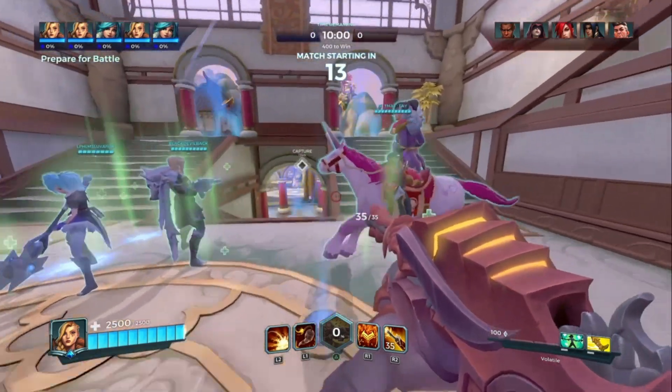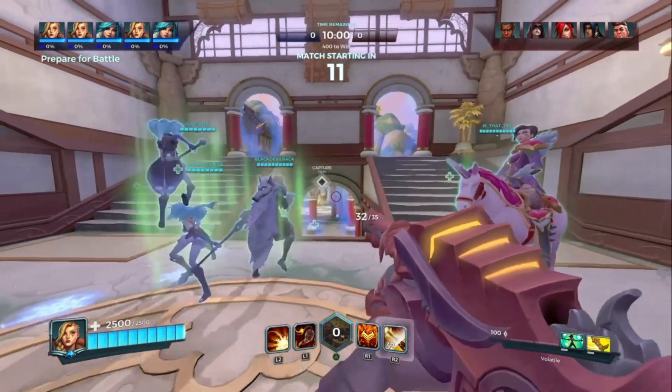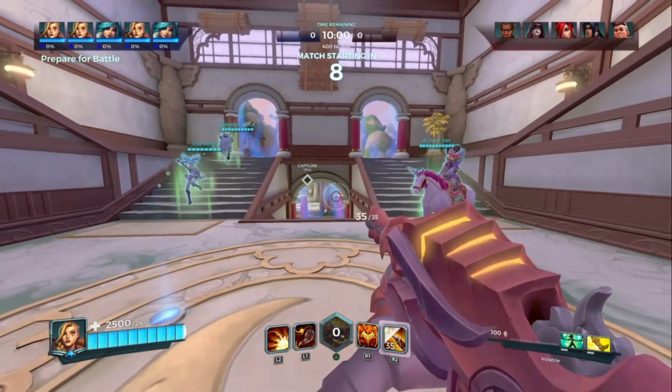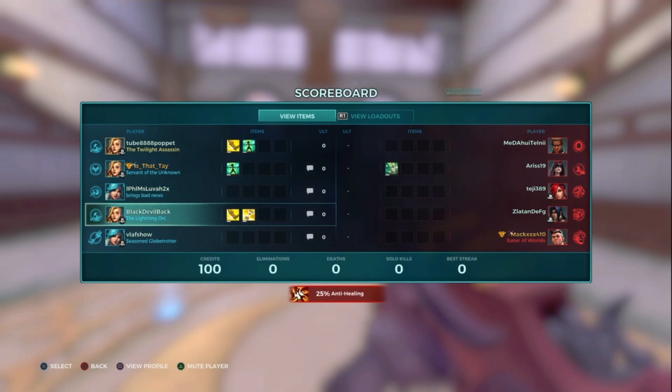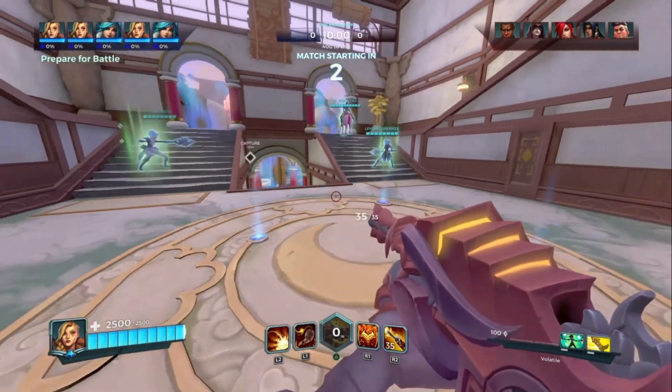So I'm going Burn Monster. Hopefully the other Tyras will go Burn Monster or different talents — maybe two Burn Monsters and a Hunter's Mark or something. And we've got two Burn Monsters and a Hunter's Mark, and two Eevees, looks like Snowglobe.